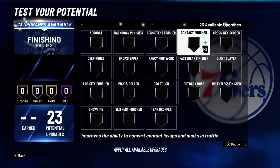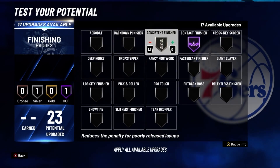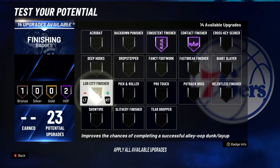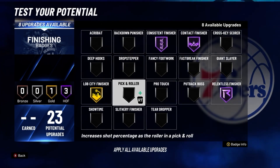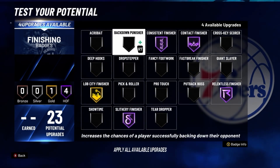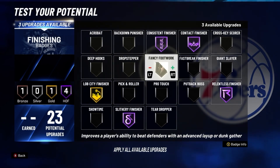So here are the badges. For your finishing badges, put contact finisher on Hall of Fame, consistent finisher on Hall of Fame, acrobat finisher on gold, lob finisher on Hall of Fame, slithery finisher on Hall of Fame, and fancy footwork on Hall of Fame.